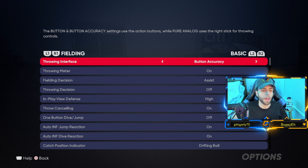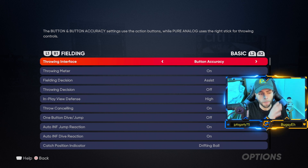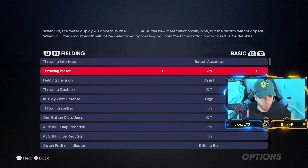Fielding — this is a good one people want to know. Button accuracy: you need that for throwing interface. You need to know the meter of your player — some guys have smaller green meters because their accuracy is low, some have bigger. You want to know the timing on diving plays, running plays, whatever. Button accuracy on — it's the best by far. Throwing meter: on — it shows you the meter alongside your button accuracy; you need it.